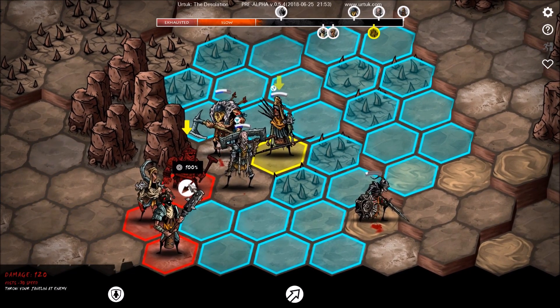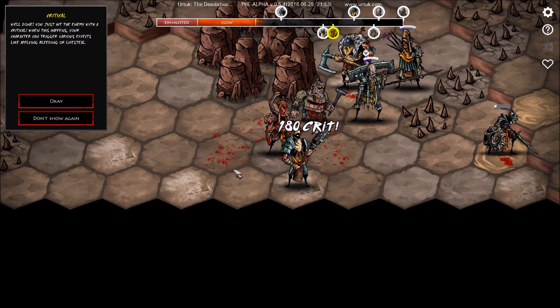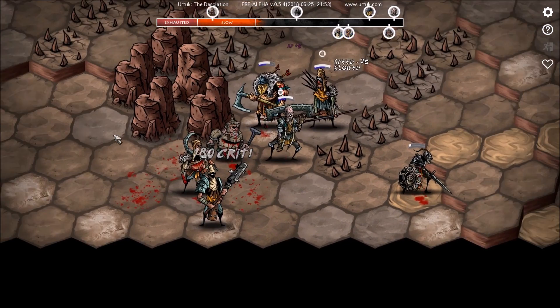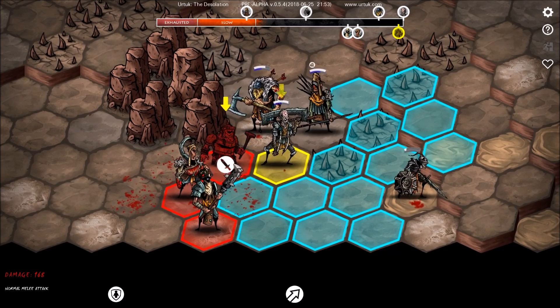You are really close to dying. I think I'm just going to hit you. You just hit the enemy with a critical! When this happens, your character can trigger various effects, like applying bleeding or lifesteal. Life's teal — the teal of life. It's fine. Okay, we got extra attack on our boy!